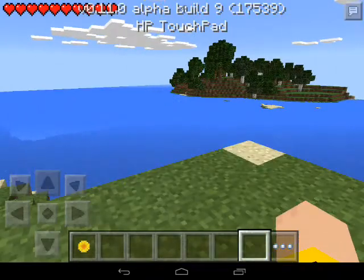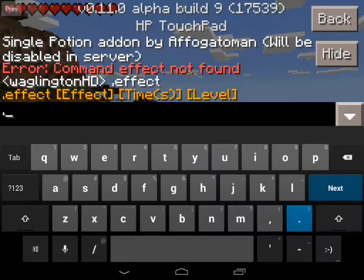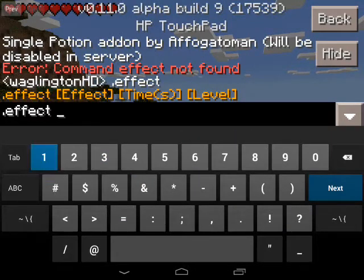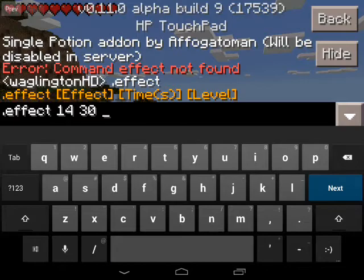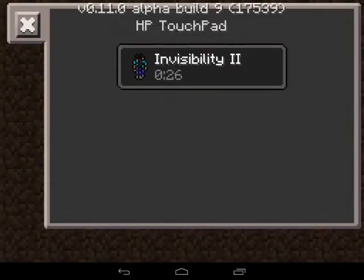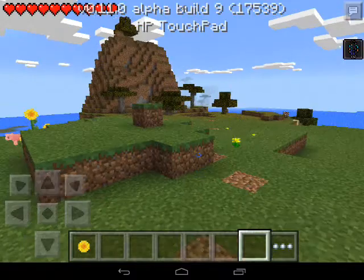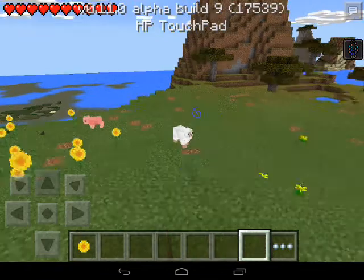Boom! I don't know what that did but it did something. So let's try dot effect 14 for 30 seconds and 2. That gives us invisibility 2 — so we are invisible in Minecraft Pocket Edition.